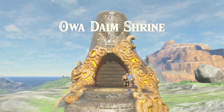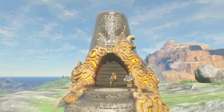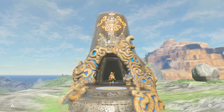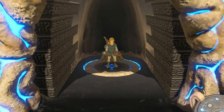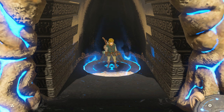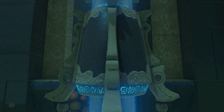We made it to the final and fourth shrine of the Great Plateau. Finally! Feels good, man. And this one is where we learn stasis, I'm pretty sure. It has to be. Once we have all these powers, the game becomes a little bit easier, so long as we're able to use them in creative ways.